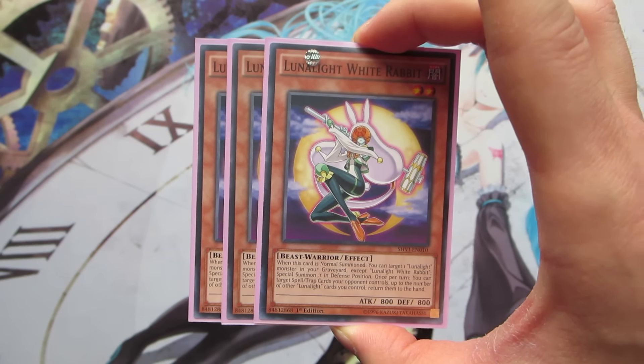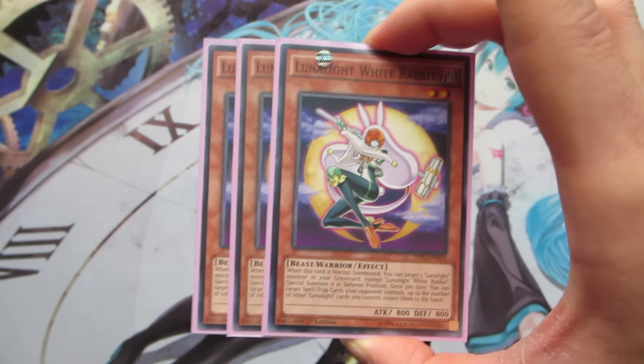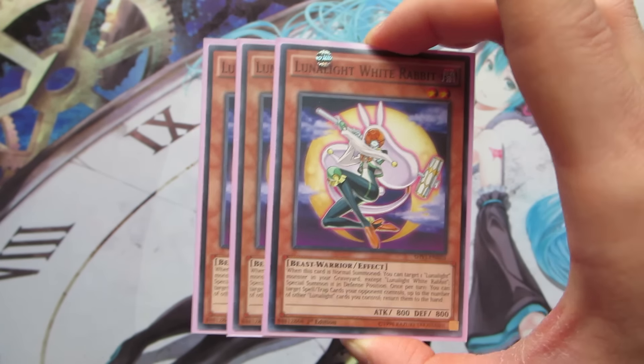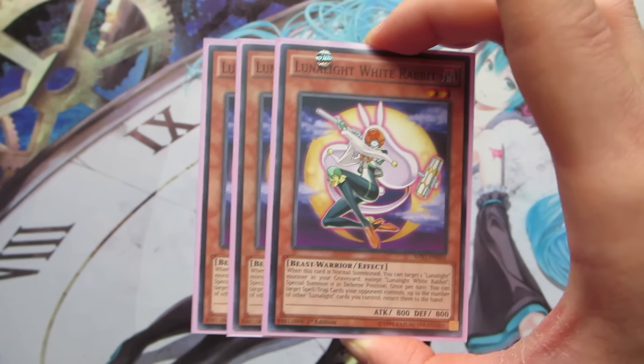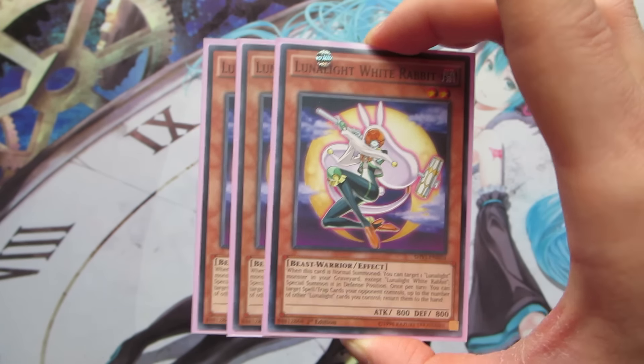First of all, we are playing three copies of Lunalight White Rabbit. When you normal summon her, you can special summon another Lunalight monster from your graveyard to your side of the field in face-up defense position. She basically helps us minimize the cost of fusion summoning by getting something from our graveyard, kind of like a mini Coach Soldier Wolfbark.